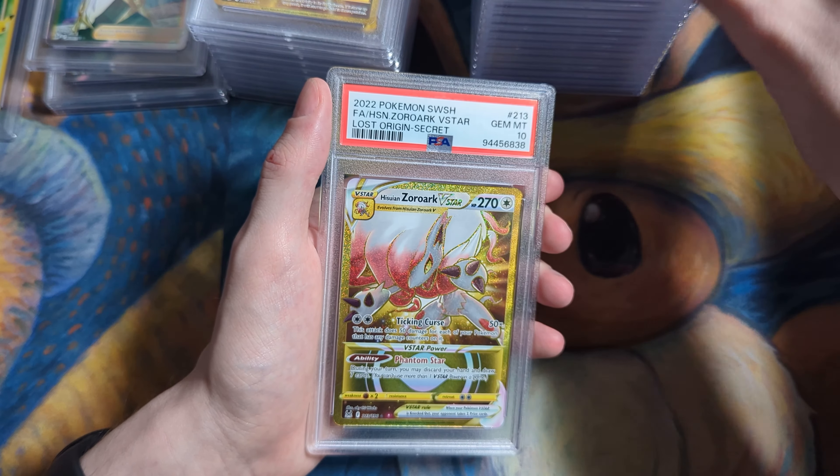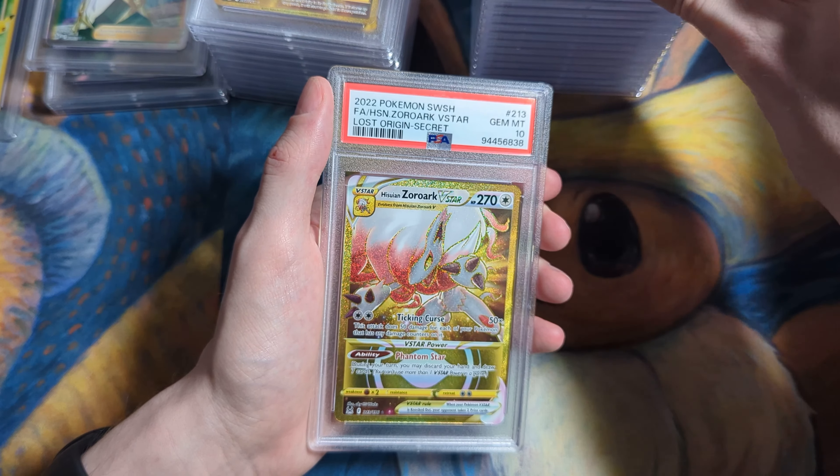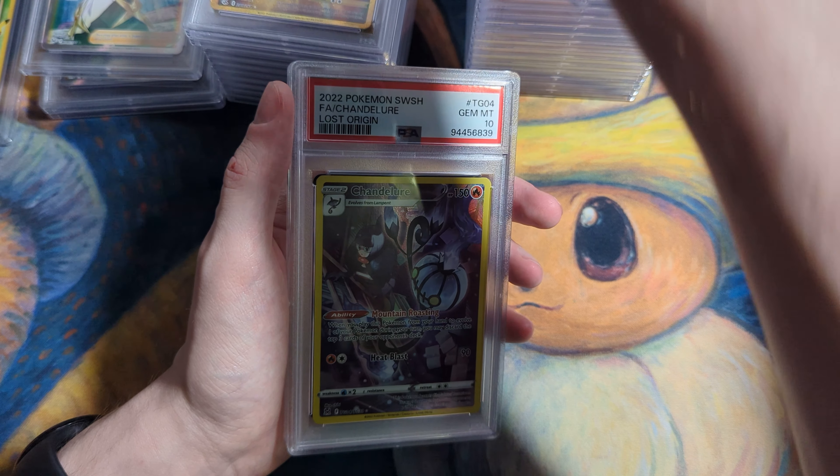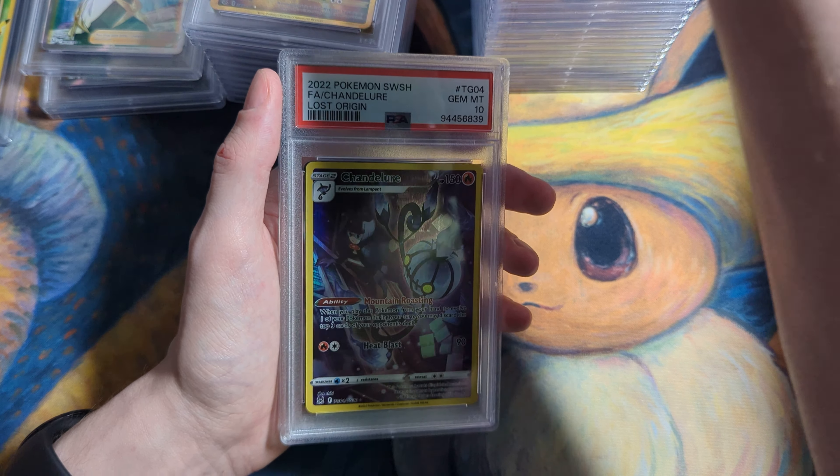I don't know if you guys saw something as I was flashing that card in the light. Chandelier VMAX Rainbow — 10. Zoroark V-Star Gold — 10. Wigglytuff EX Full Art from 151 — 10. Full arts are a lot easier to grade than the illustration rares. I don't know if the printing method they use is different. TG — probably not worth a lot, but these TGs can be really tough to grade, so it's nice when you hit a 10 on them.